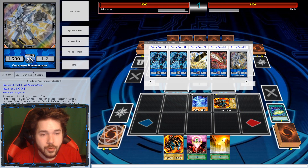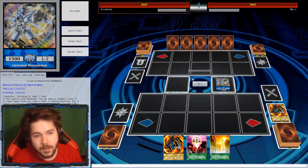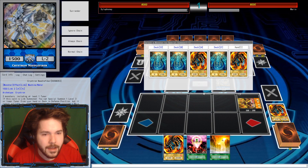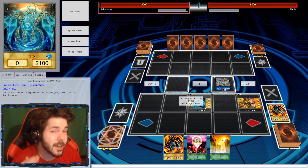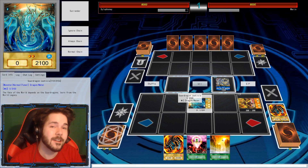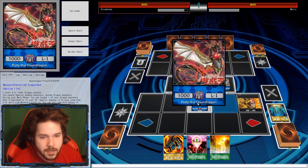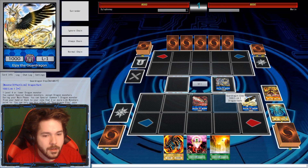We can now go into Crystron Needlefiber. I'm hoping I have the combo here — I haven't played in a little while. Promenesis goes off. Needlefiber goes off. I feel like with the amount of Guard Dragons you've played, it's going to come back as almost second nature. So I'm not afraid by any means. Then we'll get this other Guard Dragon out here. Now we can go into some of the standard Guard Dragon plays. Get ourselves Pisty out here.